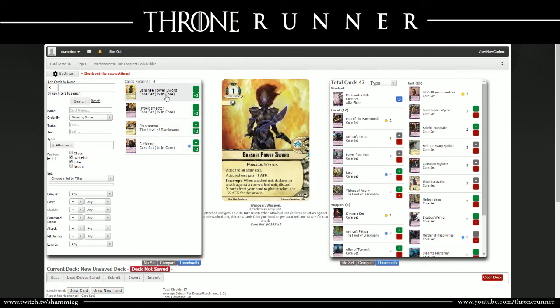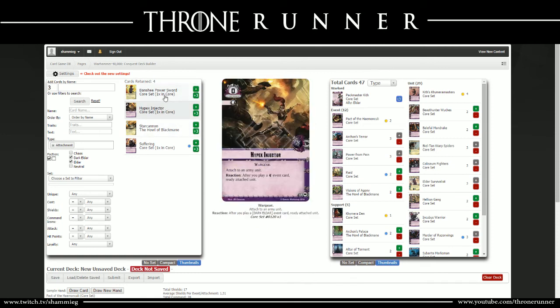In terms of attachments: the Banshee Power Sword lets you discard whatever number of cards you want to give the attached unit the same amount of attack - discard 4, get plus-4 attack. Fantastic, but I don't want to be discarding my own cards as most of them are useful. The Hypex Injector: after you play an event card, ready the attached unit. I have ways to handle that without putting this card in. Although it is good because in the deployment phase it comes out for zero and forces your opponent to play a card and show what they're about to play, I still wouldn't toss that one in.